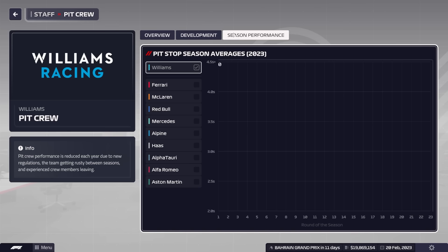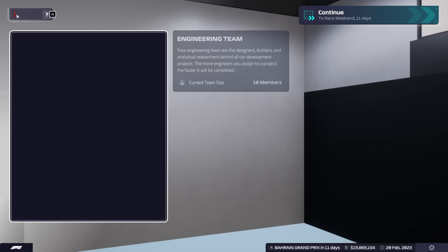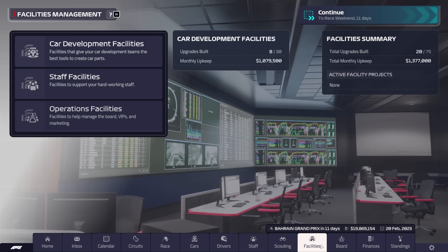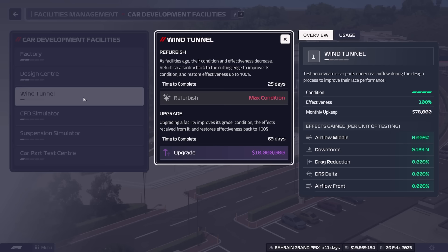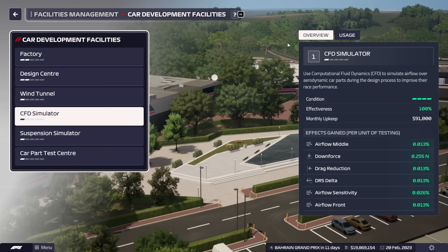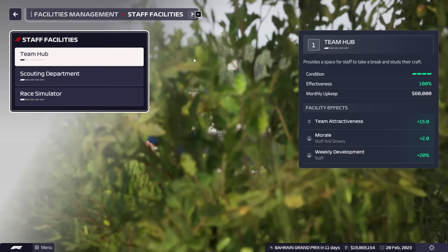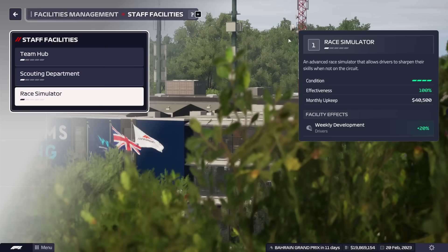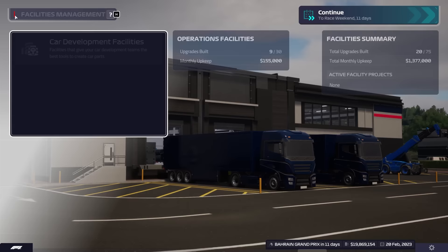Season performance — you can see that over there. That's a really cool addition. Got the engineering team and the scouting team. Let's look at our facilities — they look decent at the moment. We'll try to upgrade through the year, but looking at a wind tunnel upgrade, you're looking at 10 million straight away, so we might need to wait a little bit. Race simulator might be one to get going, but I'm not going to do facility upgrades just yet.